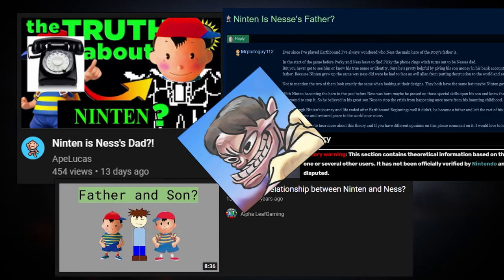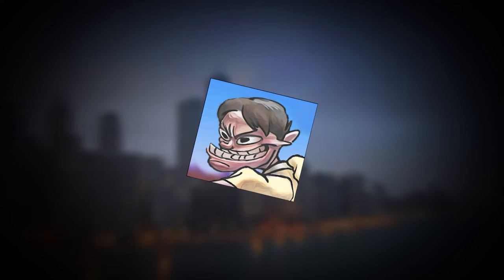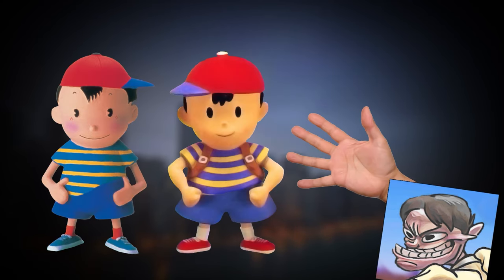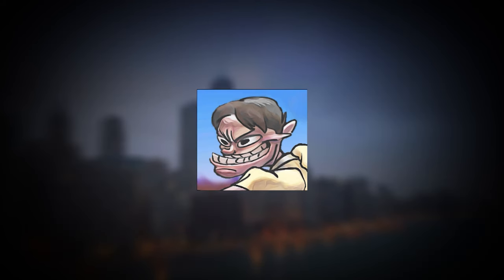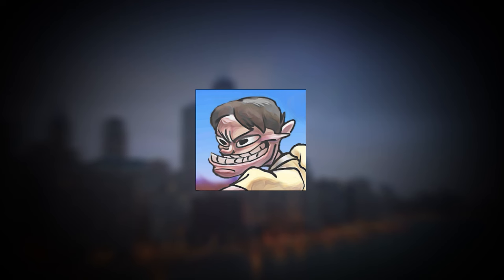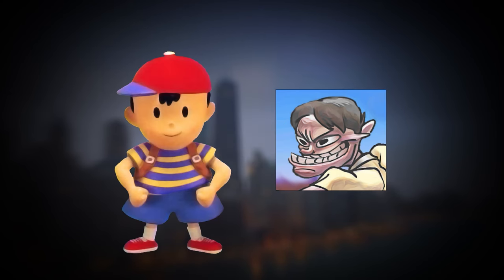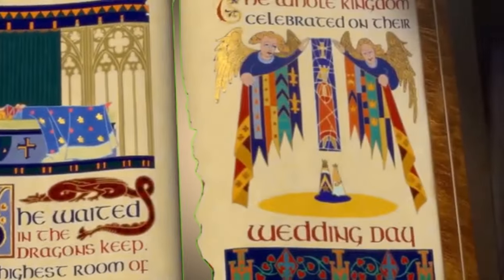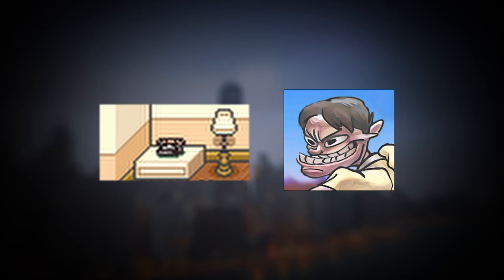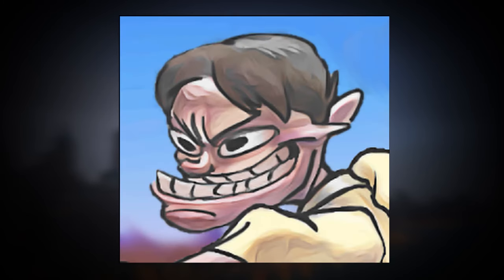Ninten is Ness's father. This is the most common theory associated with Mother 1. It's already difficult enough to tell the difference between the two, so naturally fans assume that they are related. But when it comes to Ninten being Ness's father, there is a major contradiction: the short time span between the events of each game makes the probability pretty much impossible. On the other hand, there is evidence in Mother 2 supporting the idea that he is his father, since Ness originally received his signature red cap from his father. There is a much more plausible theory that Ninten and Ness aren't exactly father and son, but instead stepbrothers who share the same father. Take everything I just explained with a grain of salt if not the whole salt shaker.